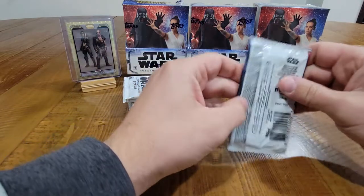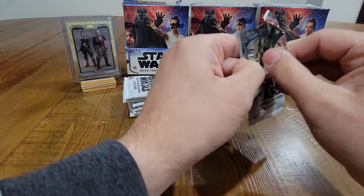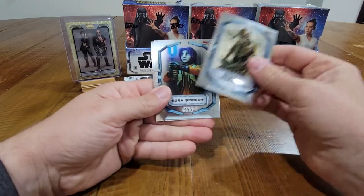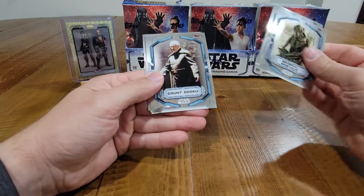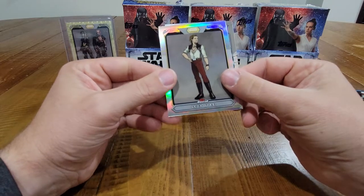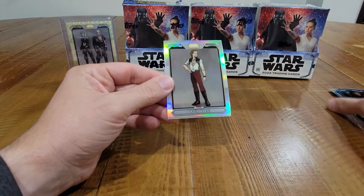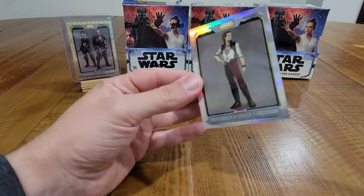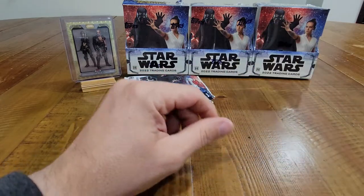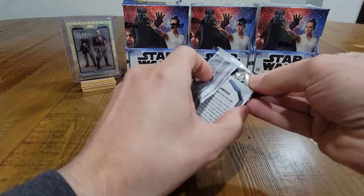The rest of this is fine, whatever happens after this — that's awesome. We have General Grievous, Ezra Bridger, Count Dooku, Leox Giassi, refractor High Republic insert, and General Leia Organa. So we had a die cut and a one-of-one — I'd say that's a good start to these boxes. Hopefully we're not disappointed the rest of the time, but no complaints at all.